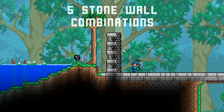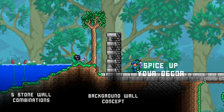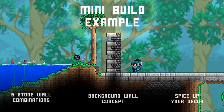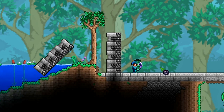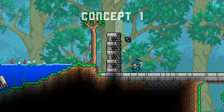What I'm going to do is show you five different wall ideas, then go through a background wall concept to make it look more interesting, a way of decorating it, and then a full build using all those different ideas combined. Things to note: all these ideas are painted gray and they all have a two-layer foundation, which I really recommend because it makes it look like it's part of the ground rather than just dropped there.